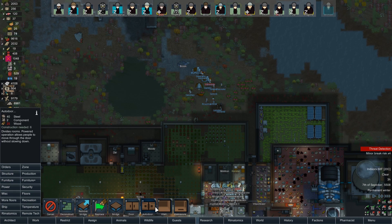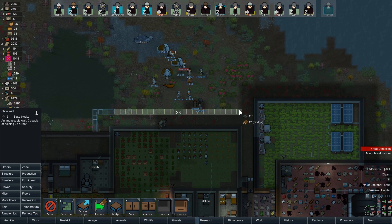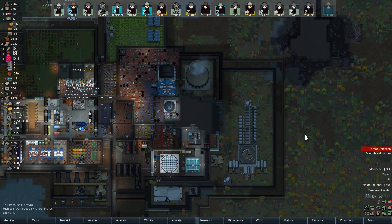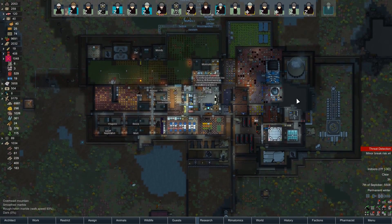We've got a lot of slate, so let's make things out of slate for a while. I don't think I double-walled at all in our last colony, but we were a lot more overpowered then. These weapons are really cool but they don't hit as hard as I'd prefer. Let's do that first and then move on from there.